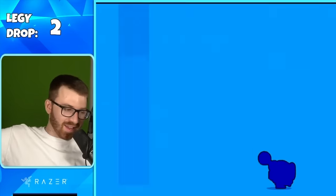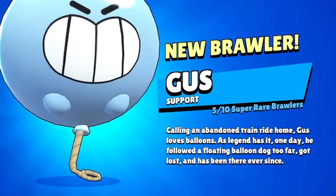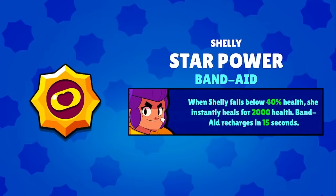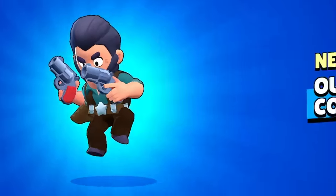We got mythic again — a Nani skin from the mythic, thank you. Then back-to-back mythic, and we got Gus! Legendary number three: Band-Aid. I'll take it. And a mythic giving us a cult skin, thank you.